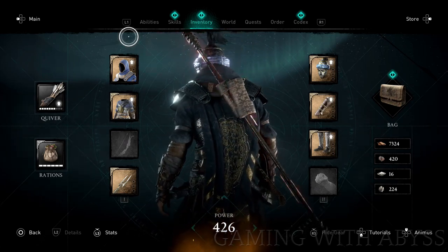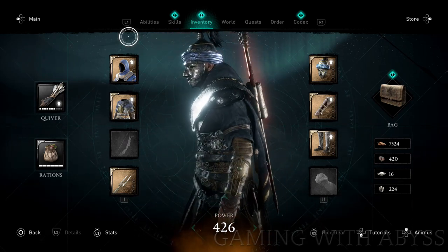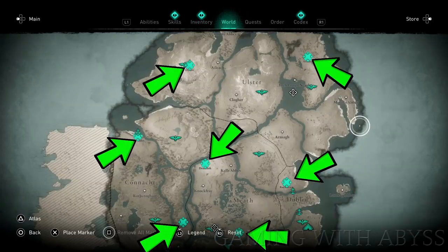In order to unlock the trading, just play the main story until you go to your first trade post. There are seven trade post locations, and here they are on the map.